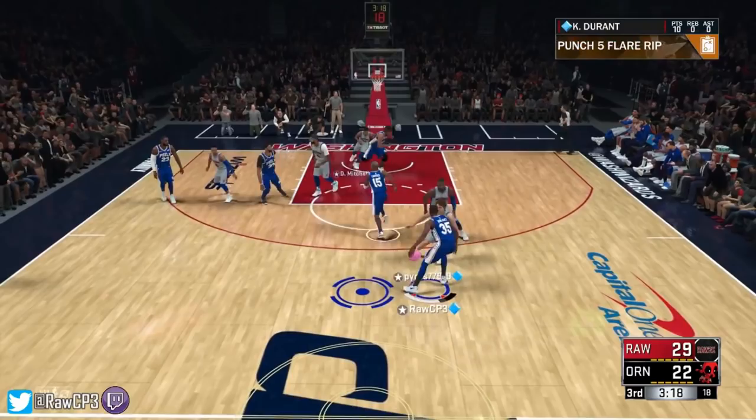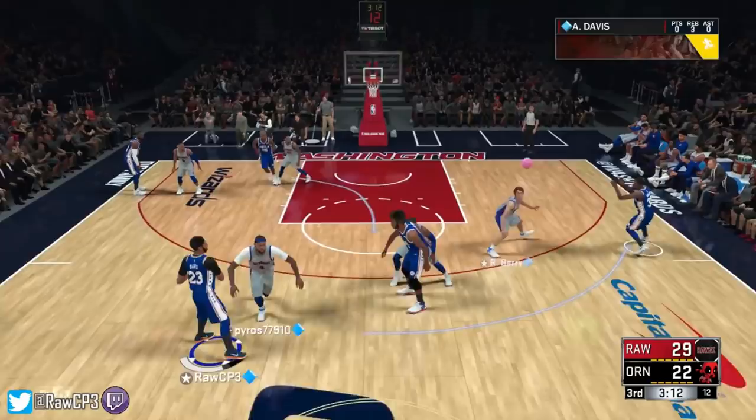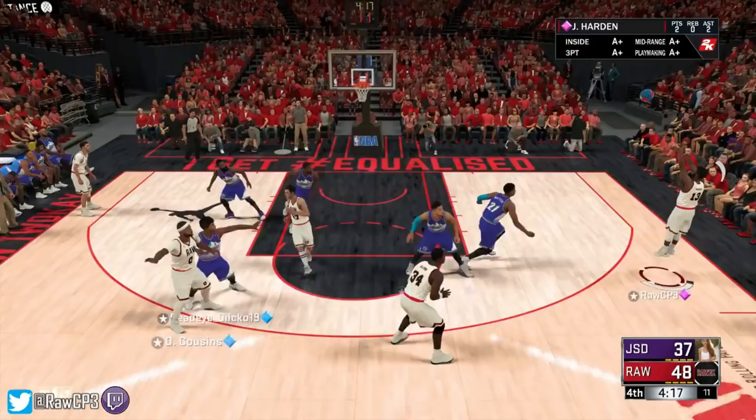Once again I give it to Durant, call the play — it doesn't take long to set up as well, so if you need a three, this is your play. We kick it out to Durant, he defends it well but we take him off the dribble — bang, no one's stopping Durant there. Once again we come down the court with Harden, call the play through one of our bigs, the bigs will come out to set the screen and get the pass, kick it out to Cousins — easy open three for Harden, and GG to you.